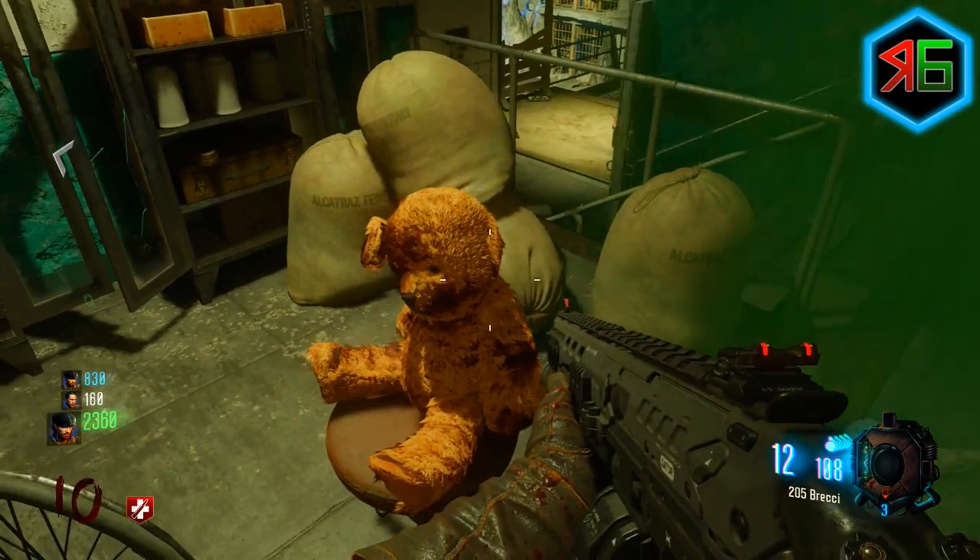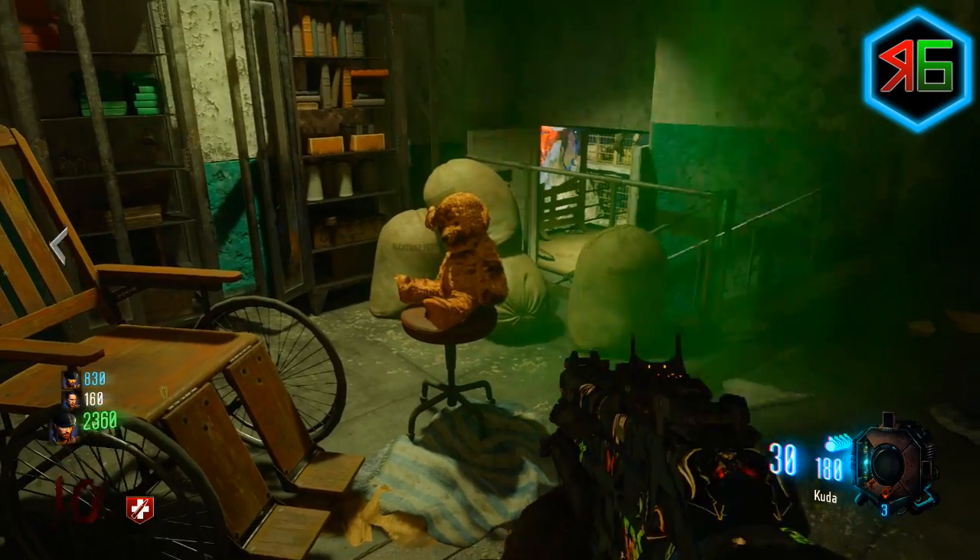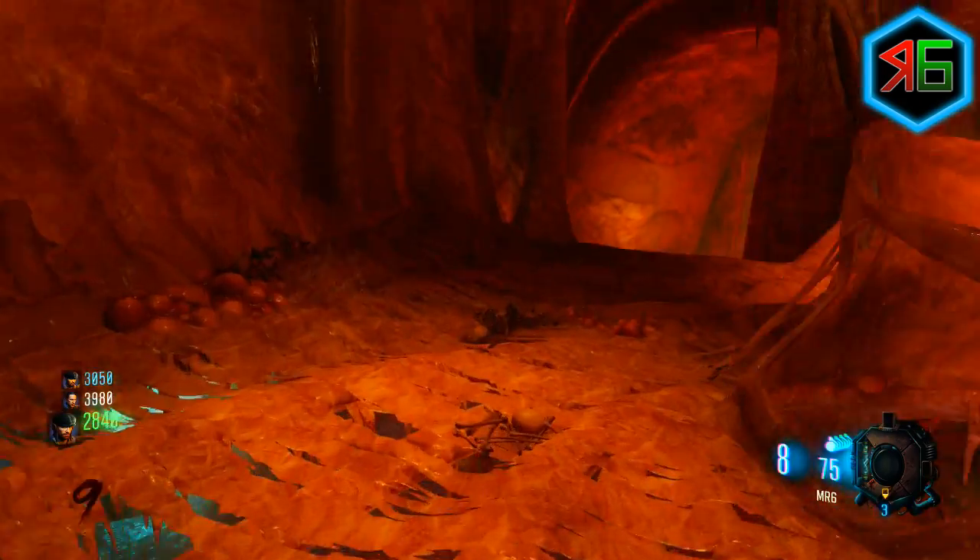As we come down the stairs, on your left you'll see a teddy bear clearly staring you in the face, sitting on a chair. That's the first one — hold square on it.